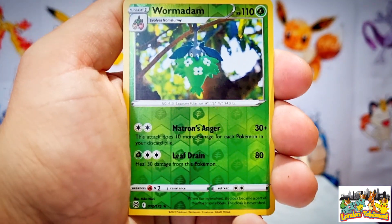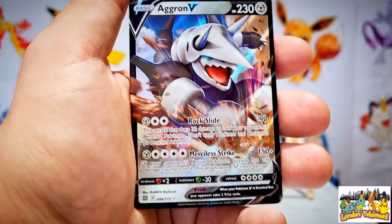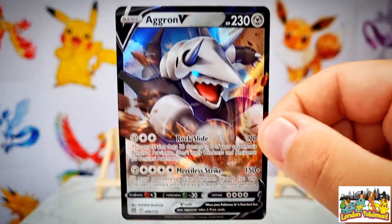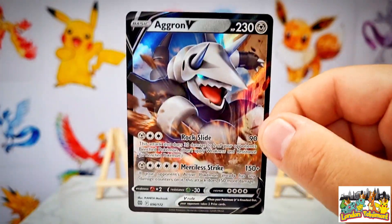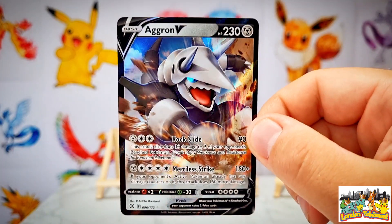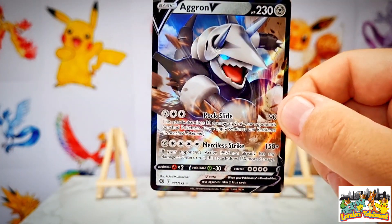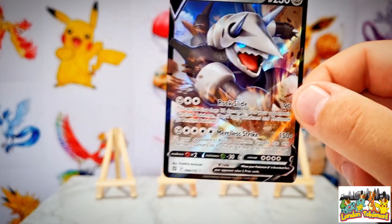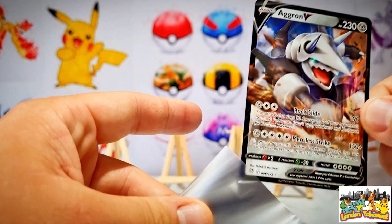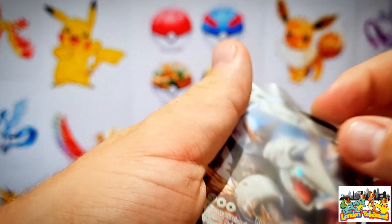As we go into our actual rare of today's opening - can we get any first pack magic? Our first rare of today's video is an Aggron V! We have pulled our first ultra rare from our first booster pack - a bit of first pack magic! Aggron V has been pulled from today's opening. I may have the Aggron V-Max on the channel before, so that's one to be checked after the video, but I will happily take an Aggron V to kick start things off.